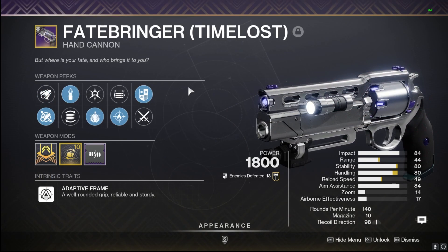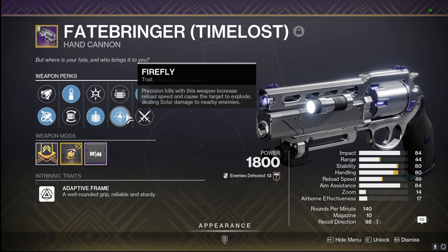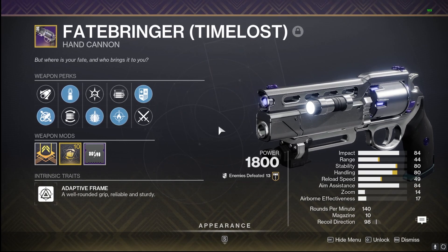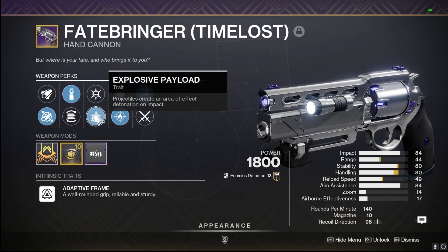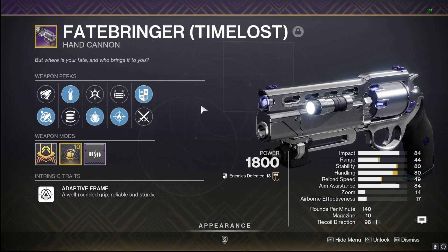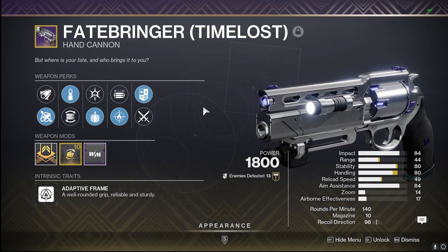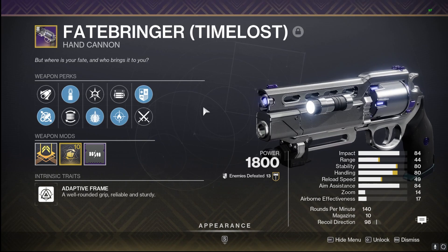Second on my list of hand cannons in the kinetic slot is the Fatebringer Time Lost. You can get a normal Fatebringer as well, but with Explosive Payload and Firefly, this thing is super, super good in general. Just got this roll — very much like it in Crucible with Opening Shot and Explosive Payload — and in PvE specifically this roll comes on the Time Lost versions. Very excited to see what that extra damage can do and how meta these hand cannons will be.